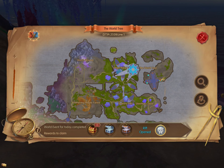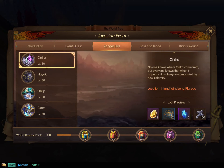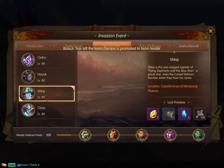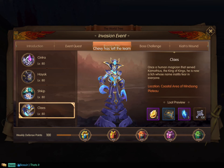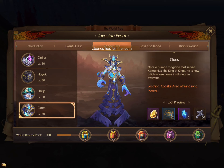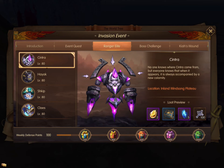If you go into the map and under invasion in the top corner, it will show you the various sections. In particular, this one here is the third tab over and these are the different bosses that spawn. This is the one we just killed and it'll show you what loot you get. They don't give exact locations, but I've seen a couple spawn over here, so check by the world tree.